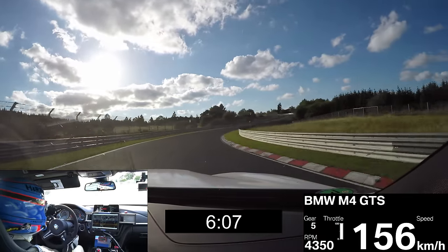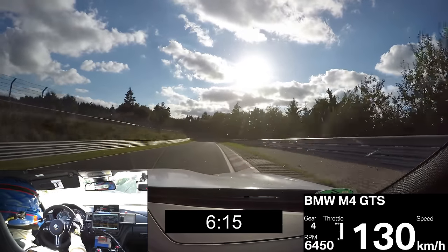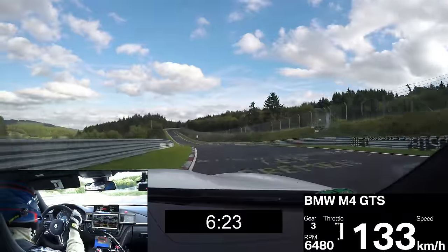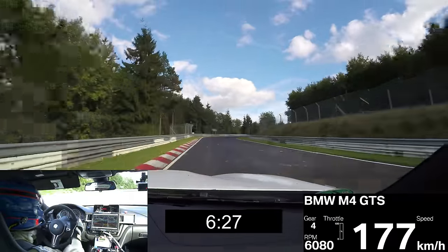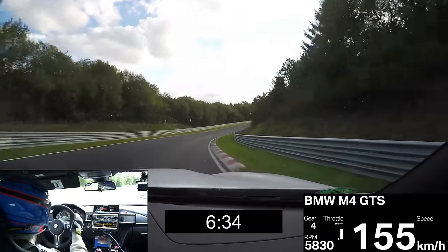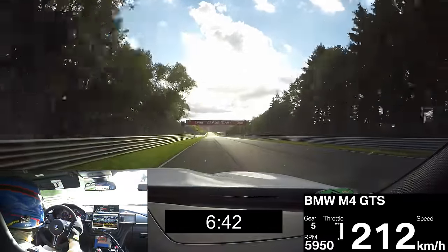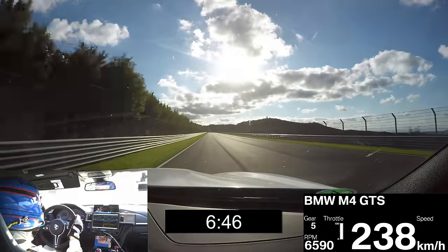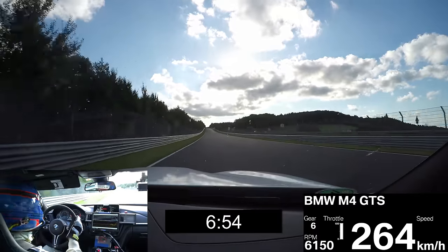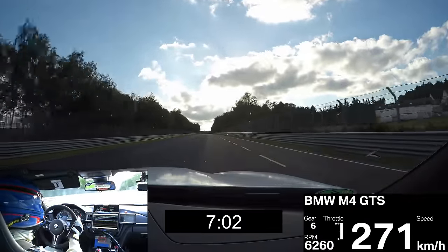Now we are at six minutes, which means the lap comes to its end. No more mistakes — be fast but not too fast. Schwalbenschwanz, another very bumpy section, stable car. Come to Carlingenkopf, double right-hander, very important for the long straight. It's the last right-hander before the long straight — we need all the exit speed we can get. Maximum acceleration on the long straight — downforce isn't so important here, top speed is very important, and we'll reach around 280 kph.